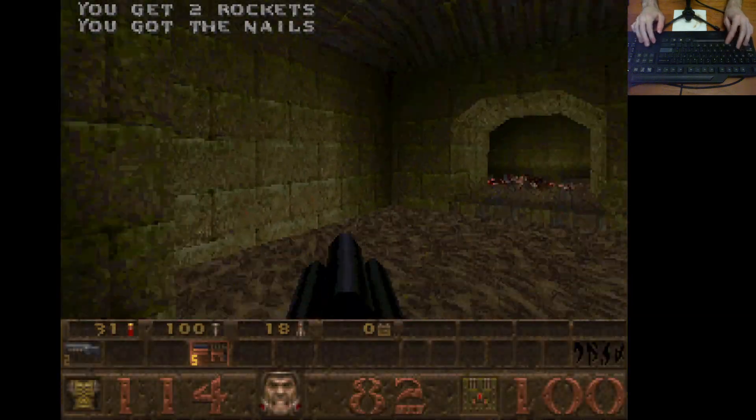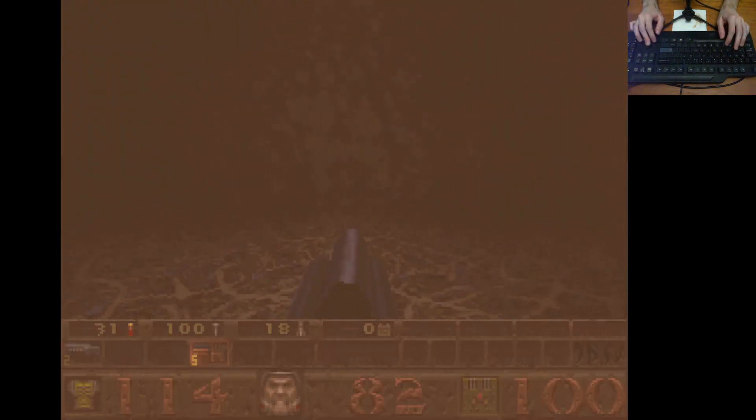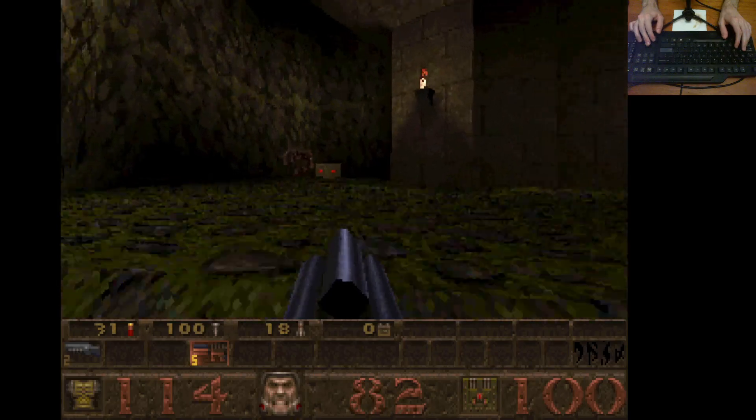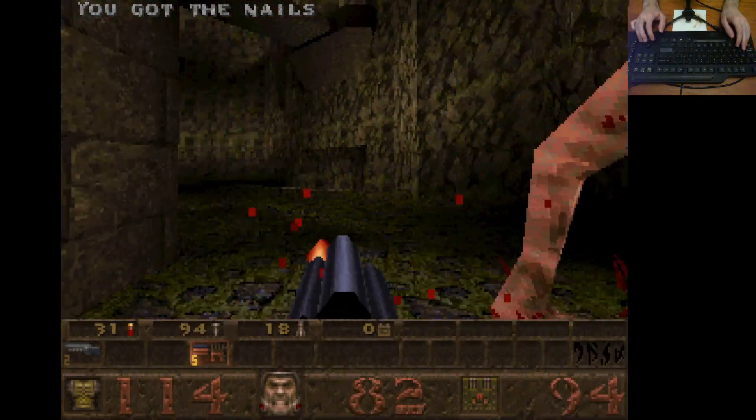The other gun that you do get in this map is this - the super nail gun, which is very handy. It's your first introduction to it in Quake, but it uses a lot of ammo. So on a map that's pretty scarce ammo-wise, the one other gun you do get chews through your ammo.